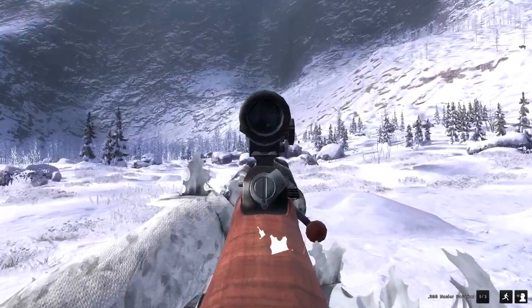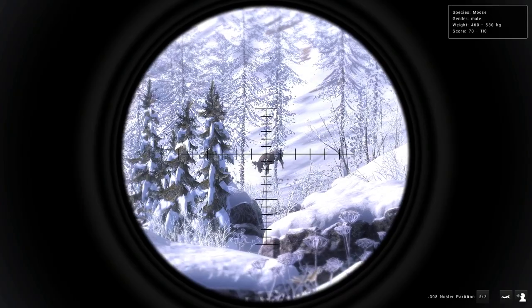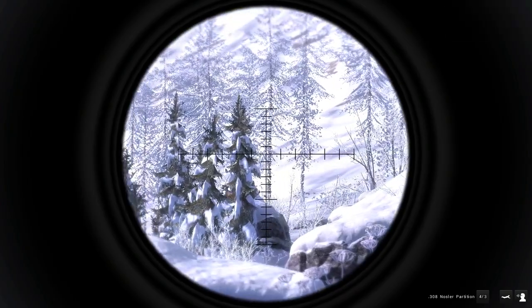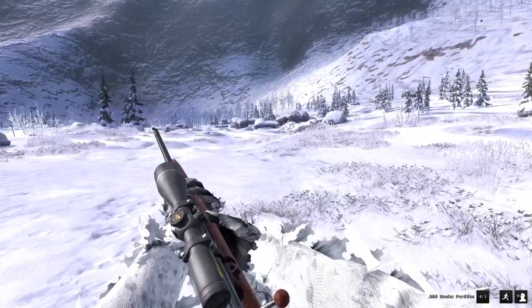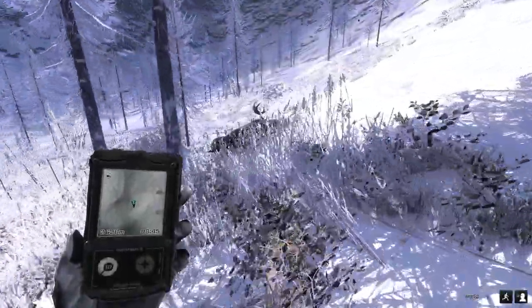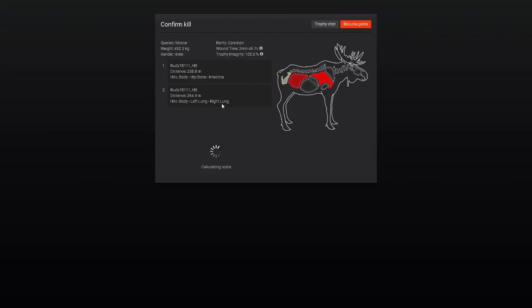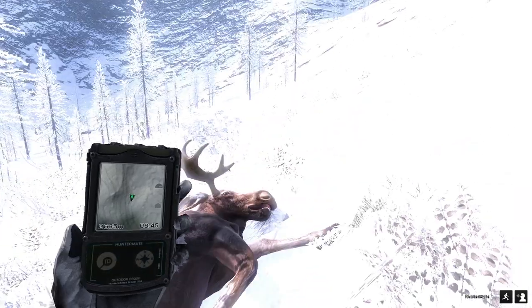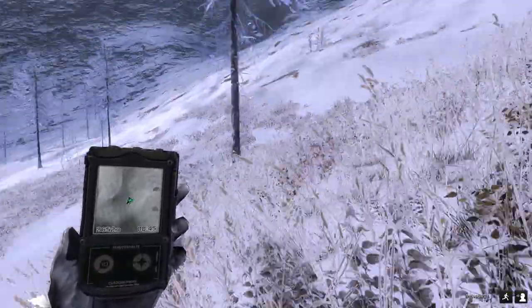So I'm assuming that other moose must've gone down — there he is right there. That one shot wasn't enough on him, but like I said, who knows where it hit — it was a weird shot. We'll go over there and find out where it hit. Let's have a look. I saw some lung blood on the ground. We got double lung on the second shot at 264 meters, and the first shot was actually intestine — so we would've died from that shot. That's pretty nuts. I'm super impressed with this rifle now.